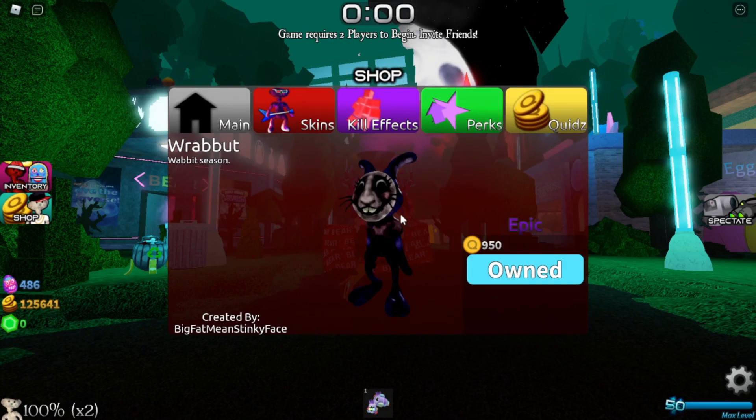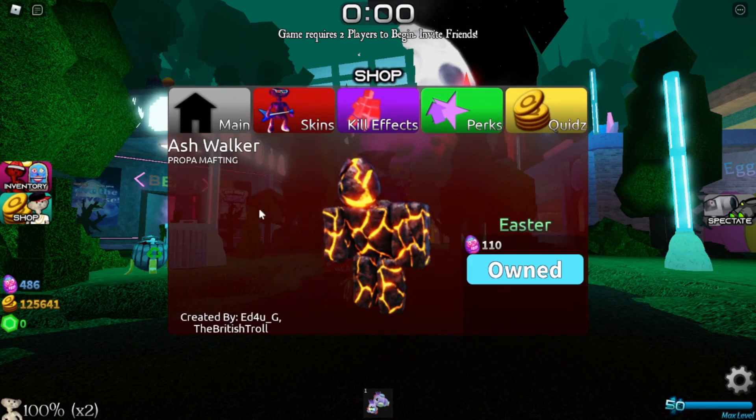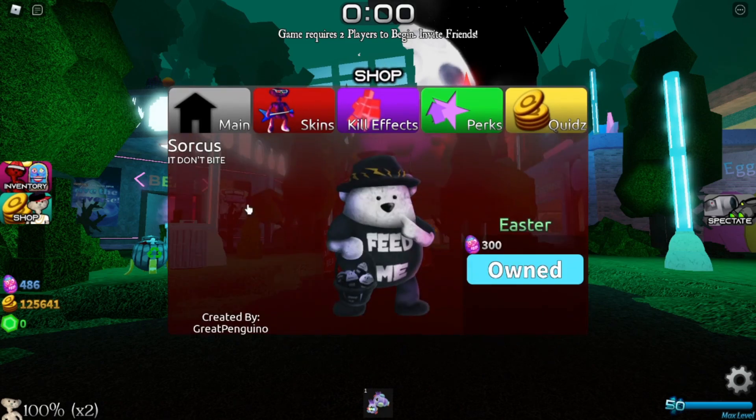Were-Rabbit, we also have a new doggo that will be staying in the shop called Rabbit, Egg Bot 9000, then Ash Walker for the zombies, and then for Sam's we have Sorcus.